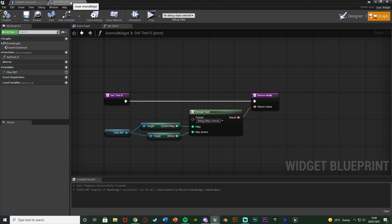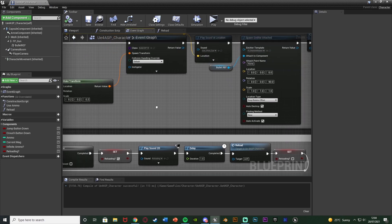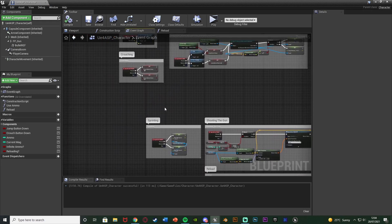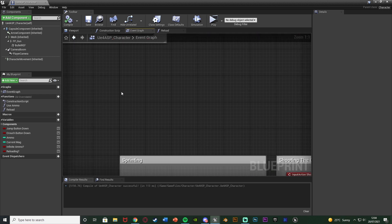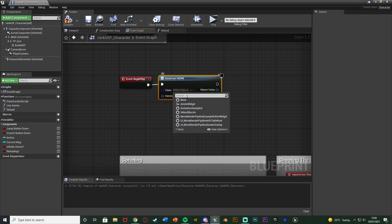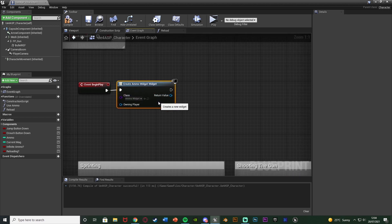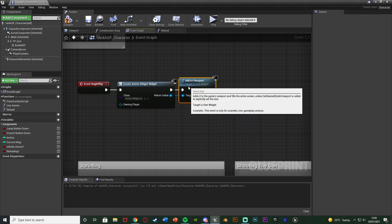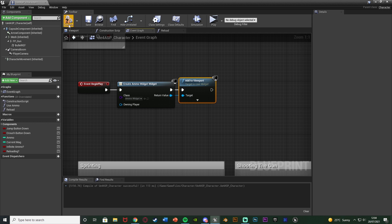Save and close the widget. Go back to our character blueprint and get event begin play. Out of this, I'm going to create a widget — the class is going to be our ammo widget we just made — and the return value is going to be add to viewport. So we're simply putting this on the screen so the player can see it. Compile and save, and this should now be the code all done and working perfectly.